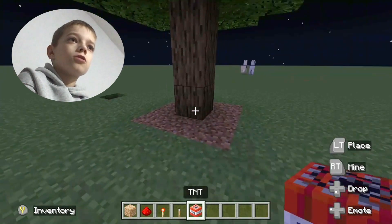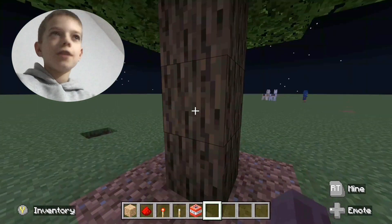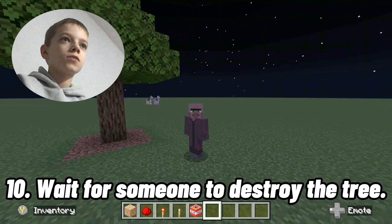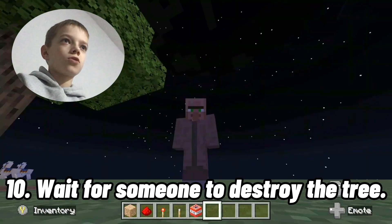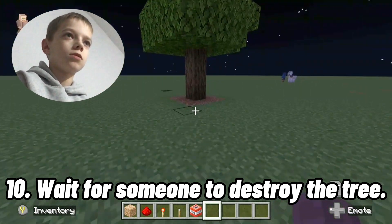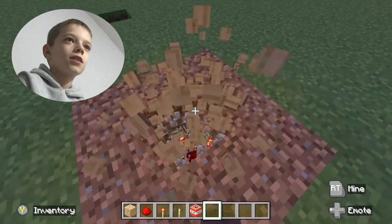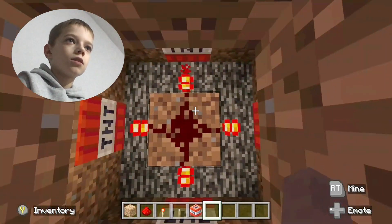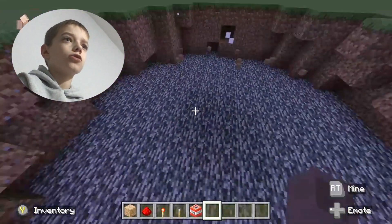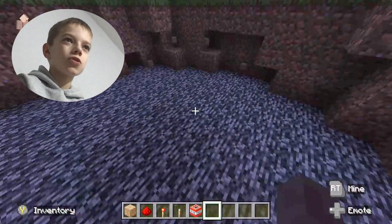To make it explode, all you need to do is basically just destroy the tree. No one's playing with me right now, so I guess I'll just do it myself. I'm just going to pretend that I'm someone. Oh wow, a tree — let's get some wood. Uh oh. Oh no, oh my gosh. Why was the explosion so big?